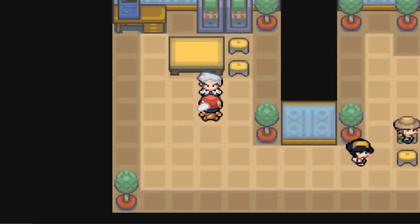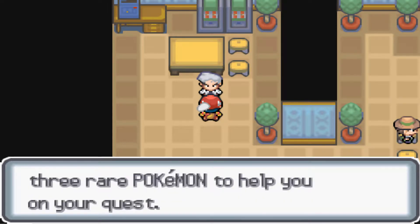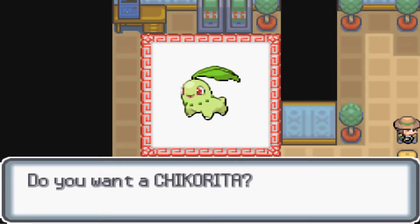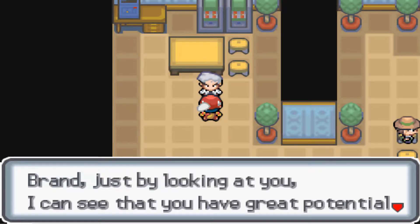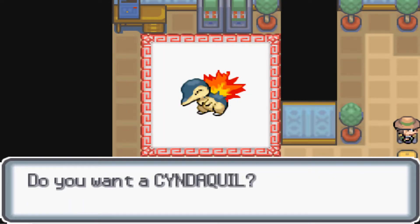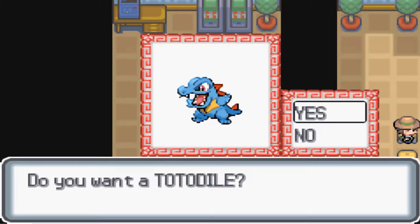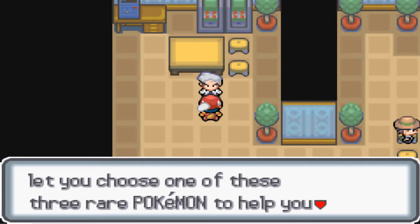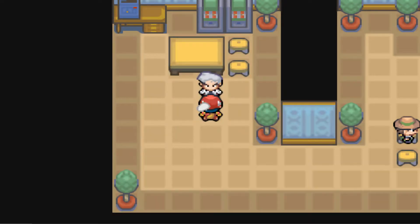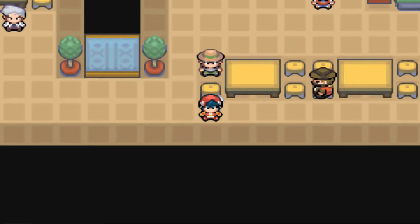Kenta is going to leave me behind. We can get a Pokemon here — we can choose between Chikorita, Cyndaquil, or Totodile. For me, I love Totodile, but I'm not going to take any of these. If I want to take one it will be none of them — because I don't want any of them.